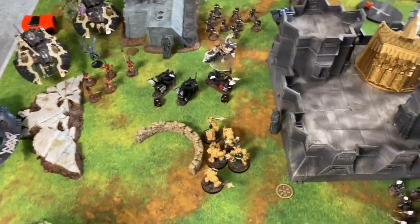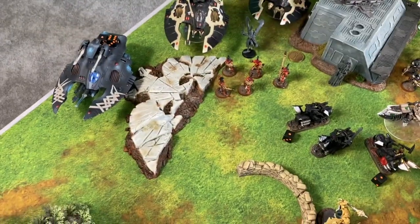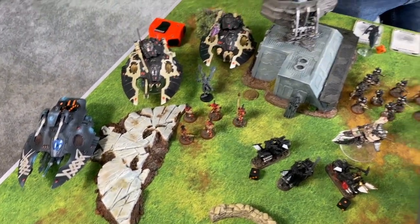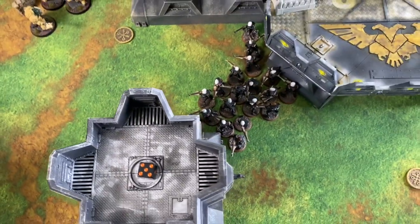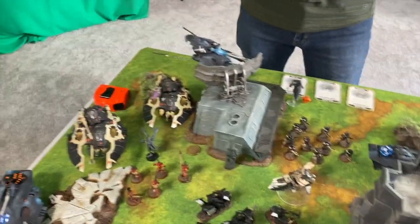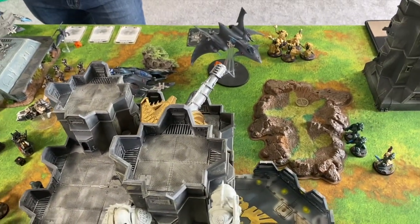Eldar Turn 2 — back again! Cheese everywhere. The Wave Serpent jumped out with troops, now over there. Fire Dragons jumped out of the Falcon. Guardians jumped out of their Wave Serpent. The 20-man Guardian blob deep struck down. The Farseer backed up. The Falcon jumped forward to be in the way. The Fire Prism stood still.